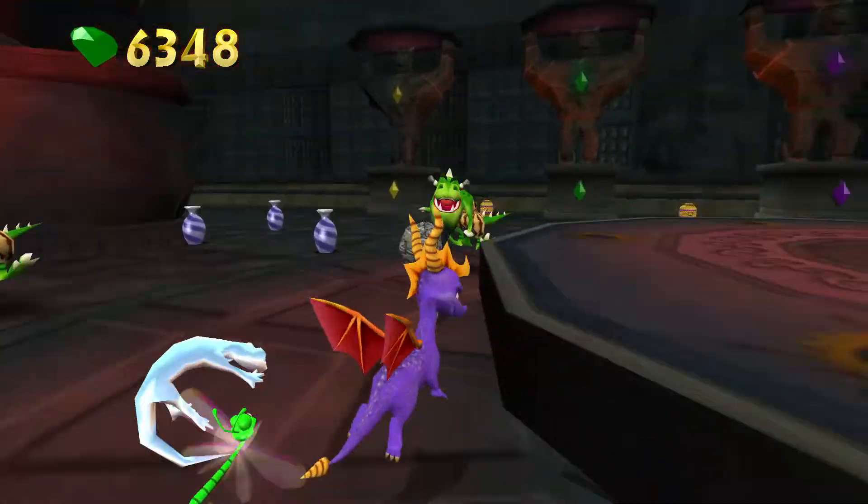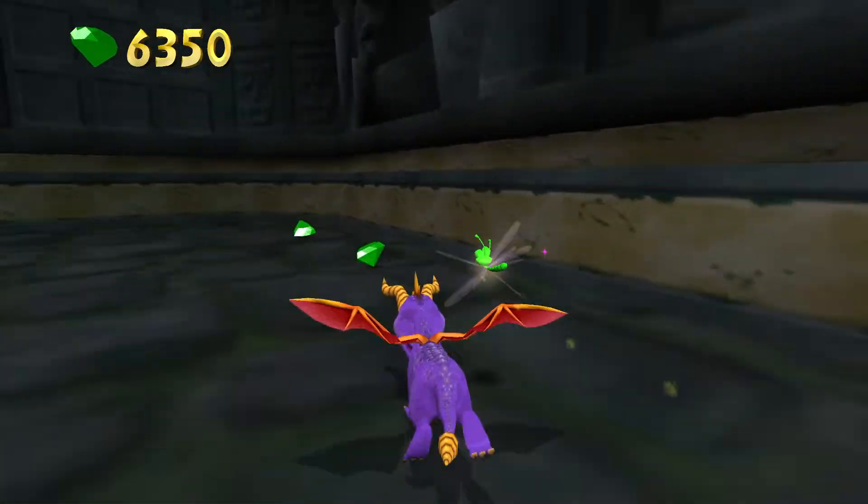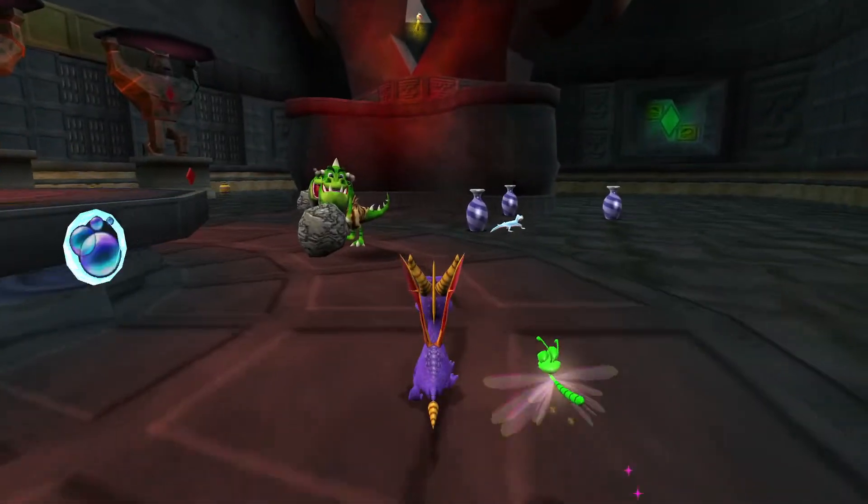Sparks was there a second ago, but now he is obviously gone. They put him in there for the cutscene, but they won't give me him to make gem collecting a little easier. There's a fodder here — same fodder as what you actually did have in Skelos Badlands, but obviously they are blue now. They're little lizard things.